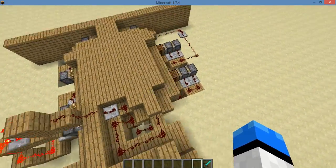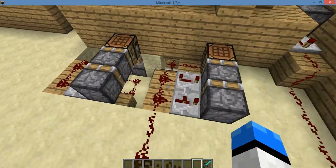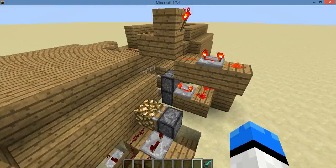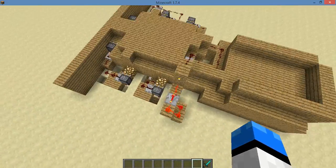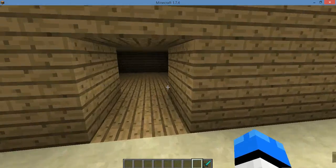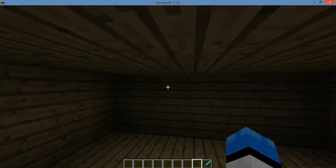So here's the outside, here's the double piston extenders, here's the one piston extender, there's the wall that opens it, and here's the front door. One more time before I show you how to build them, I'm just gonna show you one more time.